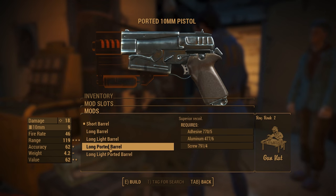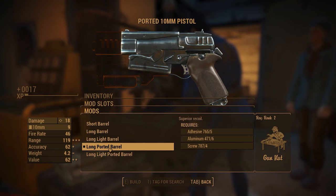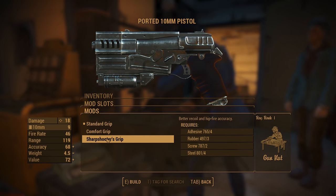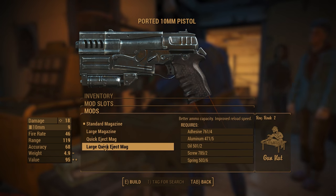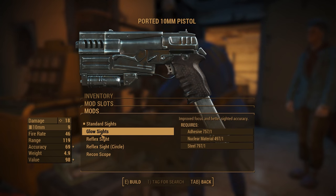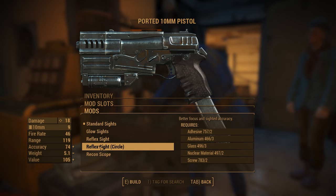The barrel mainly adjusts accuracy, but it also improves hip fire and recoil. Grips improve accuracy and range, a great addition to any weapon. Magazines will not only affect the capacity of bullets, but also the reload time. Sights will change accuracy and focus on the target, particularly useful for sniper rifles.